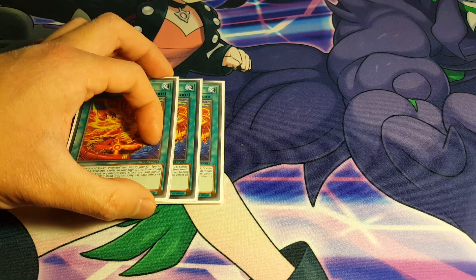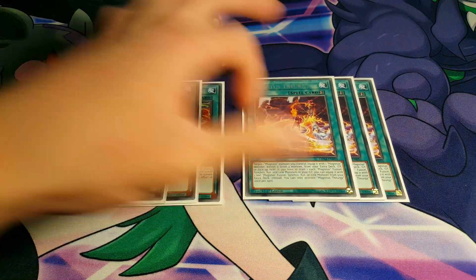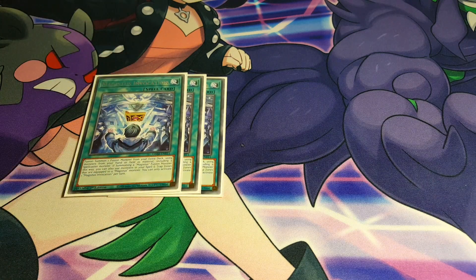Onto Spells, I'm going to be playing 3 copies of Fritra. Definitely a fantastic card. We are also playing 3 copies of Therjee. These are all really crucial cards for the deck itself. You are playing 3 copies of almost every single Magistice Spell and Trap — well, only the Spells of course, they only have Spells. You play 3 copies of every single Magistice monster and spell in this deck. Which means we also are playing 3 copies of Invocation and 3 copies of Therjee's Magistice. All are very crucial cards and thank goodness I have 3 copies of all of these.